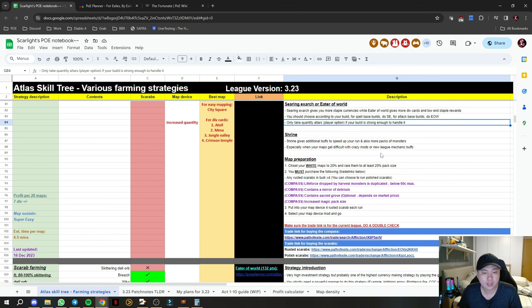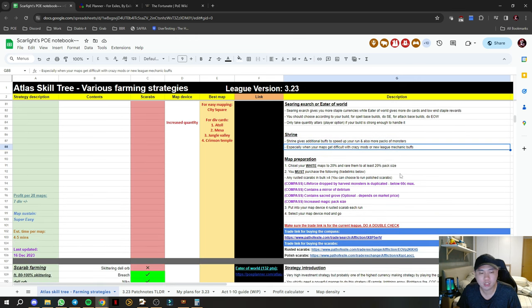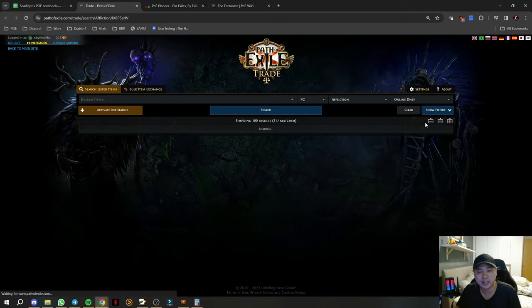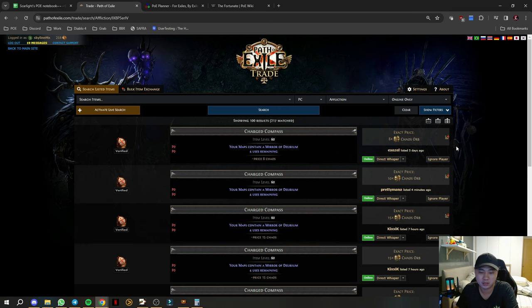Map preparations are simple: chisel your white maps to 20% quality, wear them to at least 20% pack size, and get any four rusted scarabs — buy them in bulk from the trade website, I've linked it below. The compass link is also below. When you open the trade link it has four options — just change the count to zero and buy in bulk from TFT, or throw in one to test.